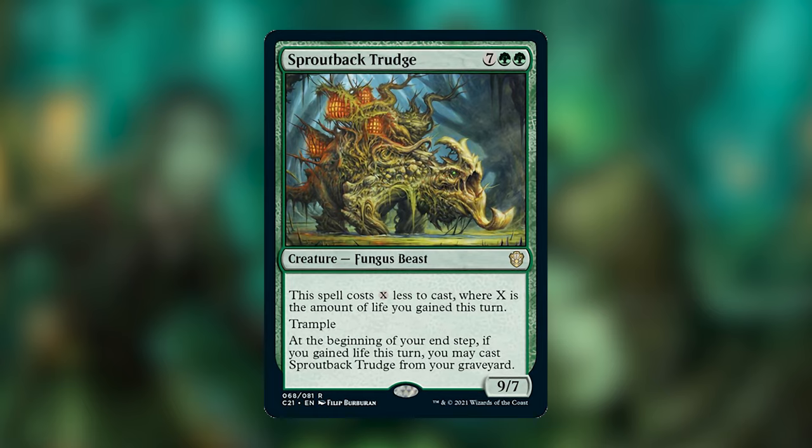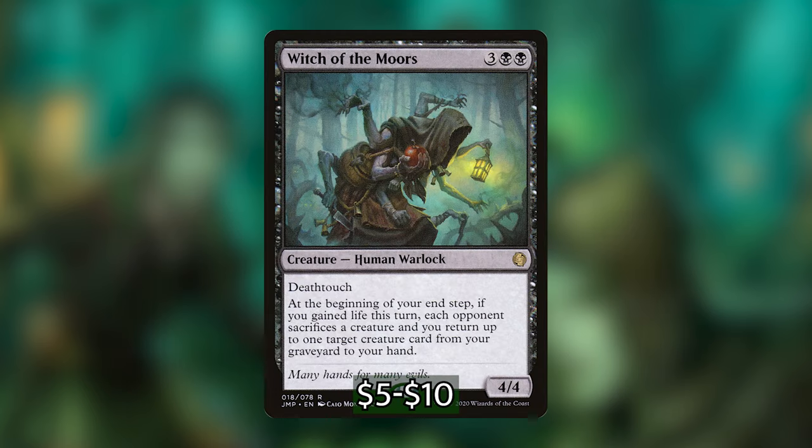We are also playing Witch of the Moors from Eldraine. It has deathtouch and is a 4/4. At the beginning of our end step, if we gained life this turn, each opponent has to sacrifice a creature and we return up to one target creature card from our graveyard to our hand. This is along the lines of the Vein Witch Coven turning life gain into cards from our graveyard, with the added benefit of making each opponent sacrifice one of their creatures. It's so easy for us to gain life in this deck, I do not see a game where this doesn't trigger every turn.